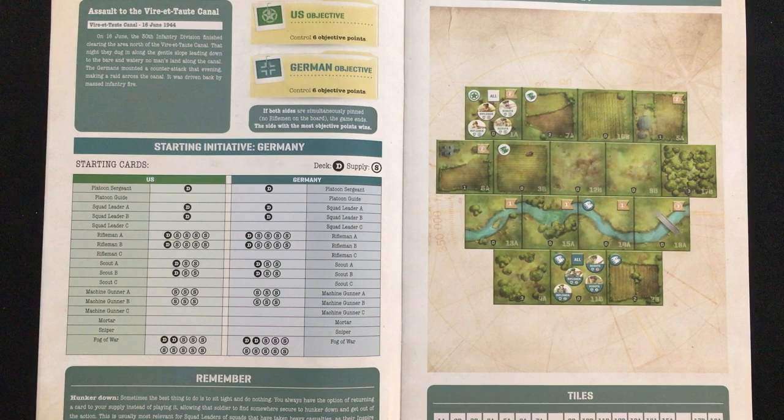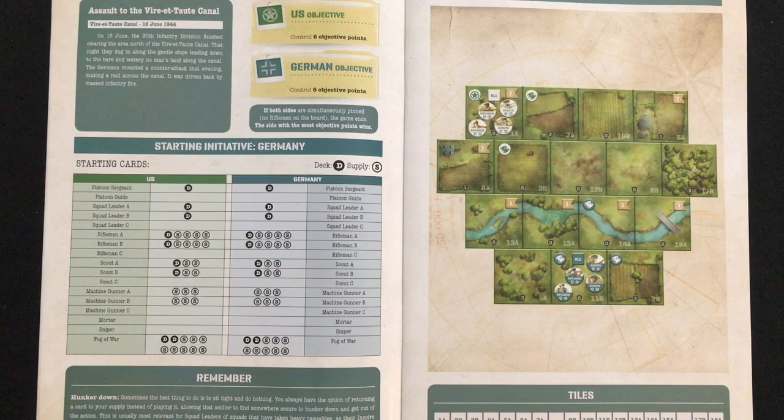Hey, this is Mike from the One Stop Co-op Shop, and we're doing something a little different today, showing a solo variant that I designed myself for Undaunted Normandy. If you've watched the channel recently, you probably already know that I love David Thompson Designs, and this is one of his collaborations that I had not played, but I wanted to, but sadly it's only competitive, and I wanted to try out solo. So I asked the publisher if they would send me one, saying that I would check out the solo variants already on BoardGameGeek, and they did, but then I found I didn't really like any of those, so I just made my own.